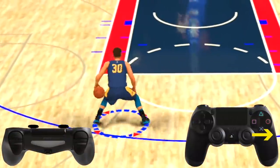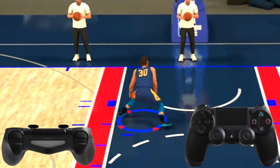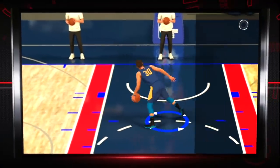All you have to do is tap the right stick towards your non-ball hand, then immediately hold right trigger and move the left stick towards your non-ball hand. So if the ball's in your left hand, immediately tap the right stick to the right, and then immediately hold right trigger and tap the left stick in a right diagonal motion.